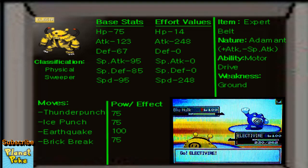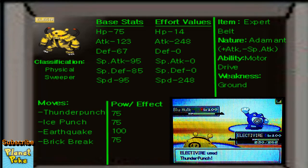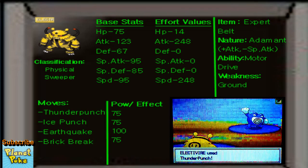The moves I had on my Electivire when I used to battle with it back in the 4th gen were Thunder Punch, Ice Punch, Cross Chop, and Earthquake.